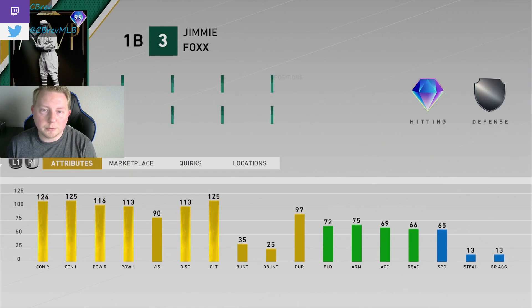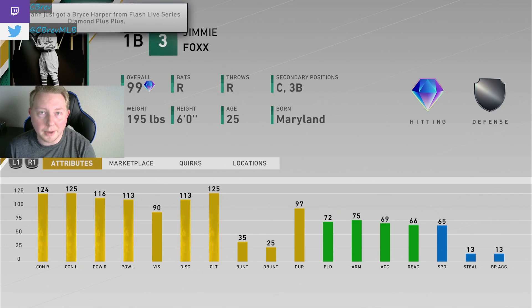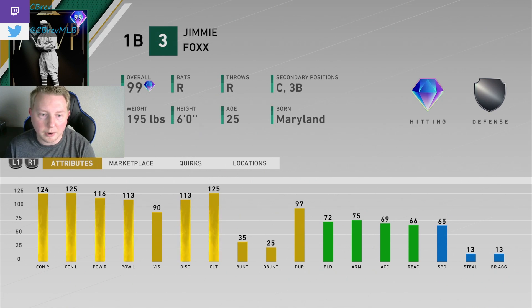Finally, we have 99 Jimmy Foxx, which is one of the craziest cards I've ever seen them release. This card's a better hitter than Albert Pujols, which just came out, and he has a catcher's secondary position. He's got the same swing as Honus and Hornsby — amazing swing, so much exit velocity. He's going to bring basically maxed out contact and over 113 power to both sides. This is maybe the best hitting card in the game that we have so far. Just completely absurd.